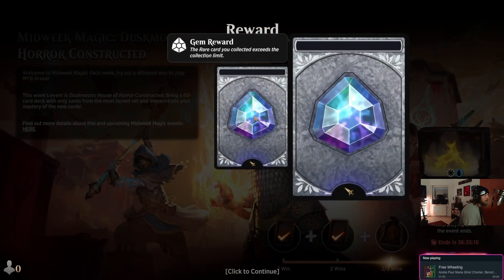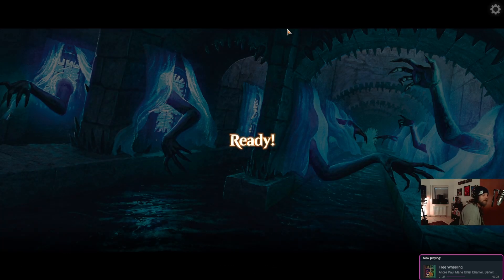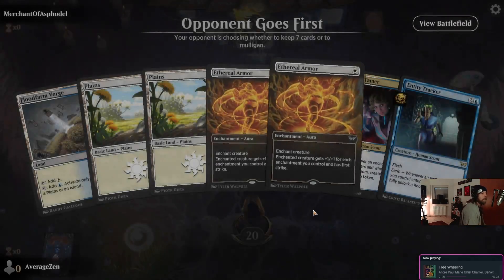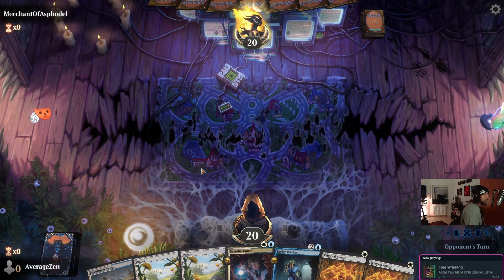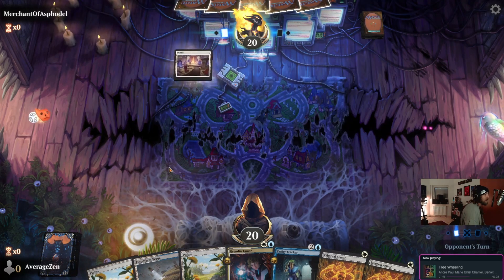We got some gems! But we're here for the cosmetics — we need one more. This has been our fastest Midweek Magic to date, I think. The matchmaker has found us the Merchant of Asphodel. Oh, Merchant of Asphodel — you may be in trouble.